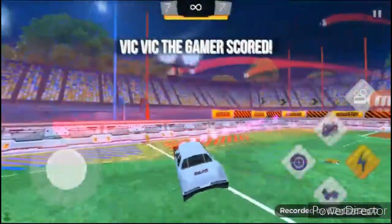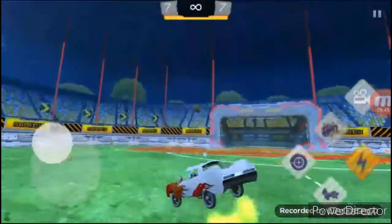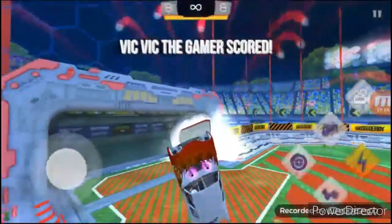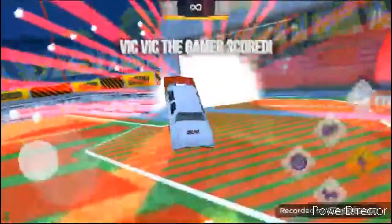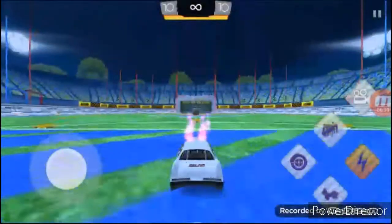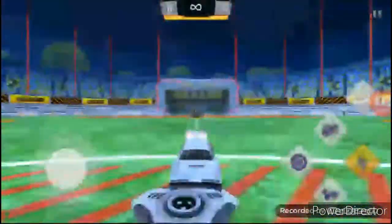Let me explain why you get a lot of power on the musty flick. The reason is that the nose of the car hits directly underneath the ball, scooping it up when you get that forward thrust. That's why I recommend doing the backflip musty — because you can rely on it more for the nose of the car to be scooping the ball up off the ground.